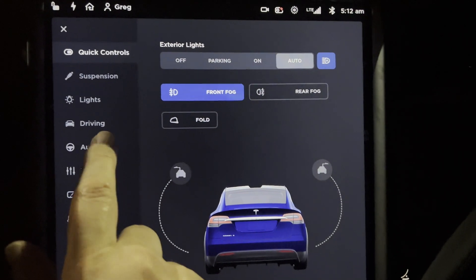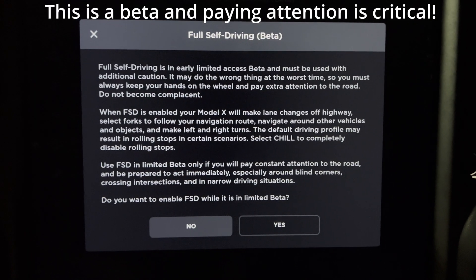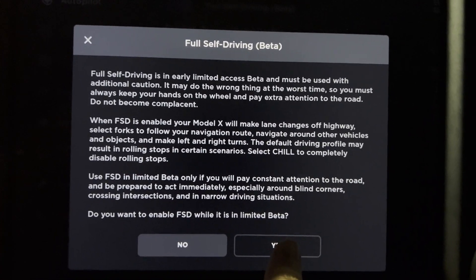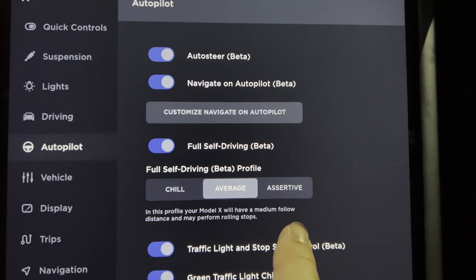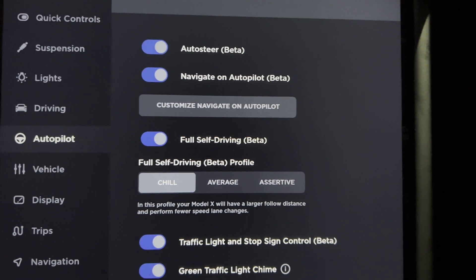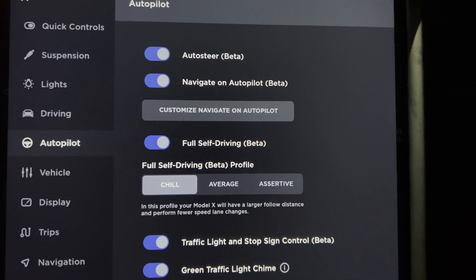First up, we're going to have to enable it, so we'll go to Autopilot, Full Self-Driving Beta, and then read through the agreement. You can pause and read it. Do you want to enable FSD while it's in limited beta? Yes, I do, and I think I will actually be selecting Chill as well. This is brand new — I have not seen this before. Let's try Chill because I've never actually tried FSD Beta before, so that's awesome. I'm glad to see that.